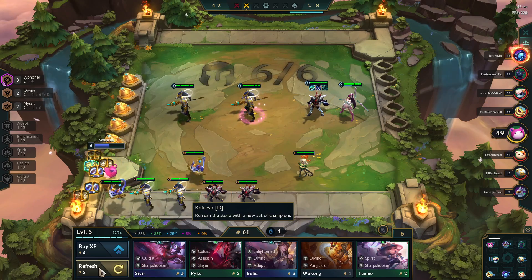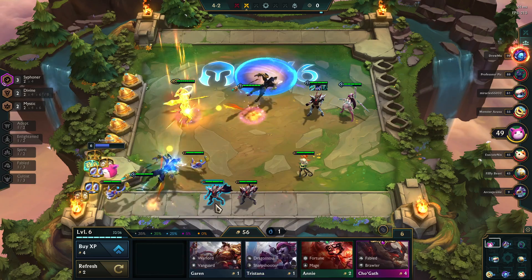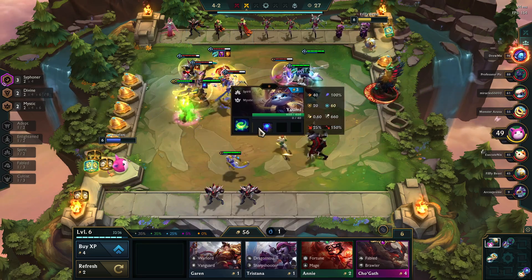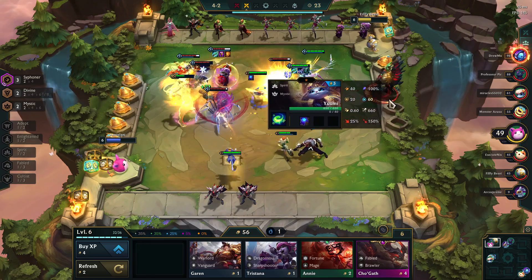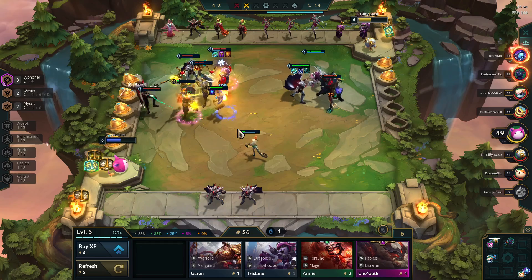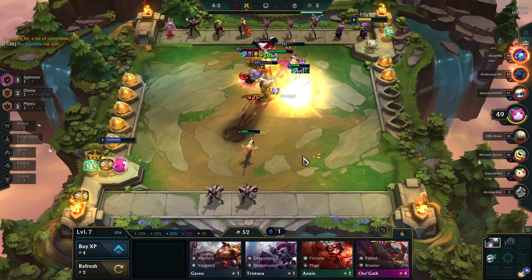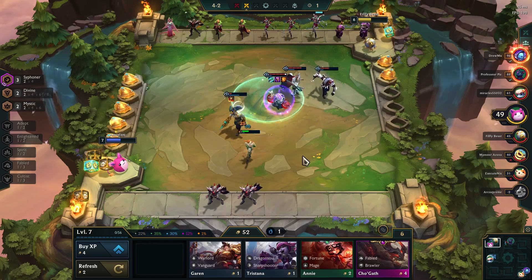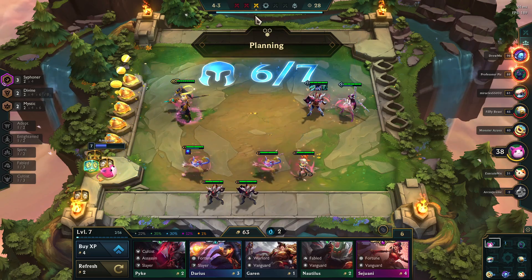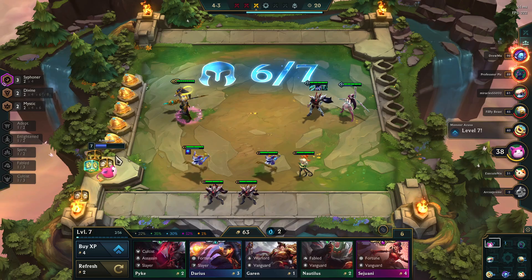I want to re-roll and finish getting my Nasus if I can before I hit level seven. Yumi only has 40 mana, and the item I put on her sets her mana to 20 after she casts her spell — so she's basically casting that really fast. I'm going to wait before I finish any of these items, because round four's carousel and the NPC round at the end are the last rounds where you're getting half-items that build into full items. I want to see what I get before I finish building.